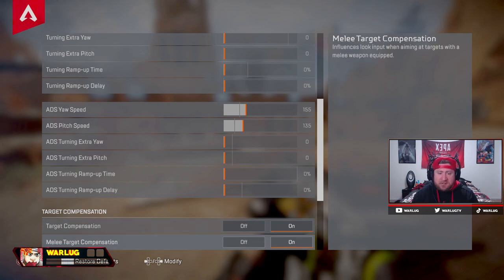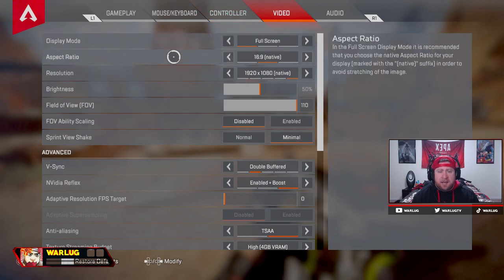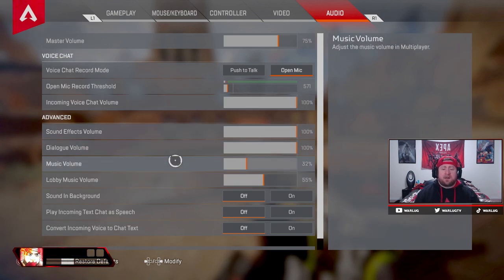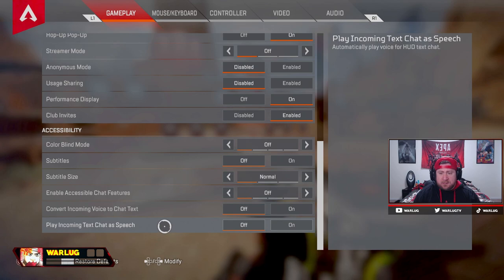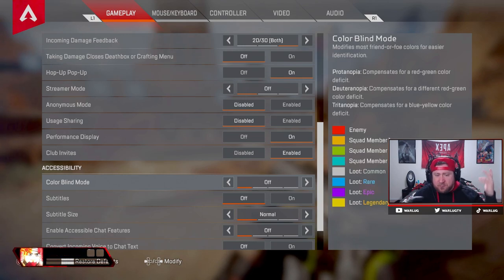Aim assist is king — screw what the PC players say. Those are the settings. I don't really change anything else — double buffer and all that stuff off. For master volume I have it at 75 because I have a mixer. Sound effects at 100, music down. Colorblind mode — I did mess with this a bit. Normal is just fine for me, it doesn't really matter a whole lot.